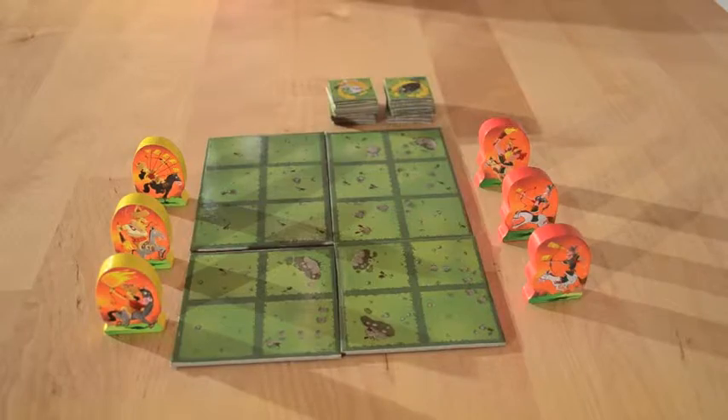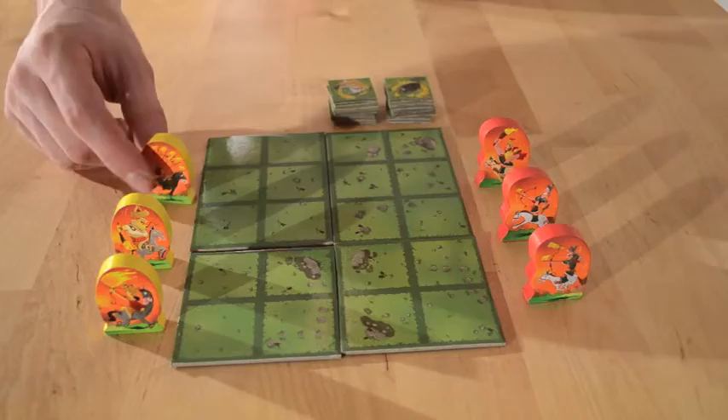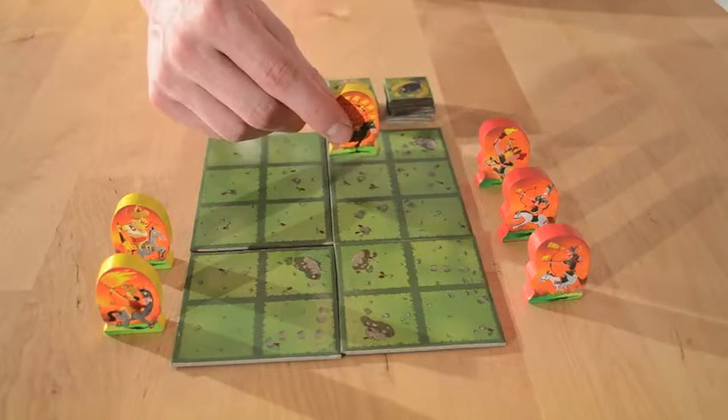Hi, I'm Brandon from Blue Orange Games and I'm here to talk to you about Attila, a two-player strategy game for ages 7 and up in which you will try to trap your opponent by maneuvering your knights around the playing field.